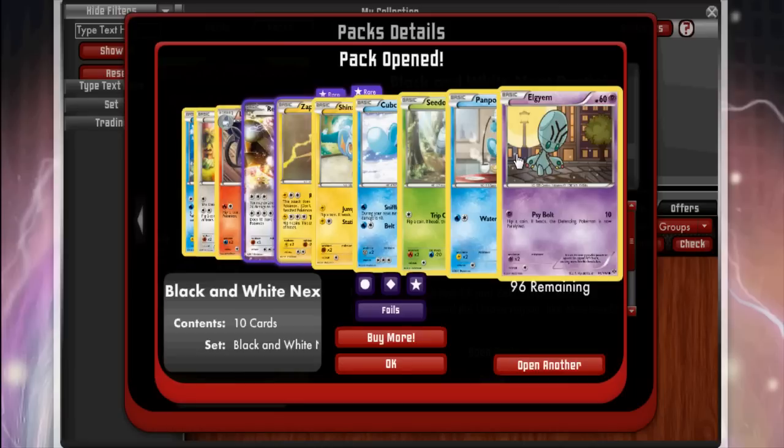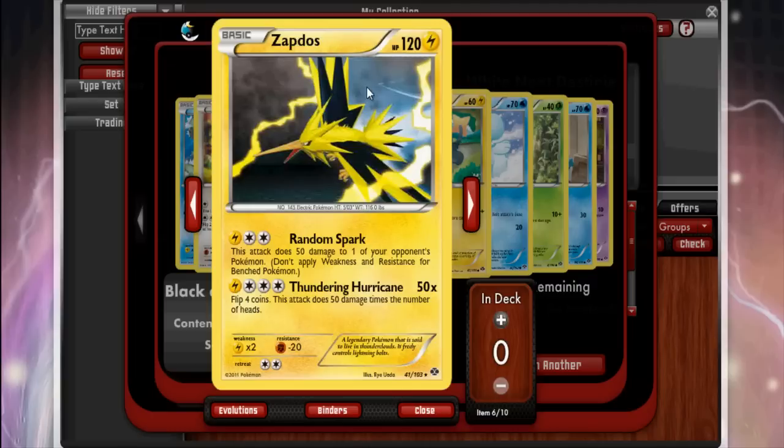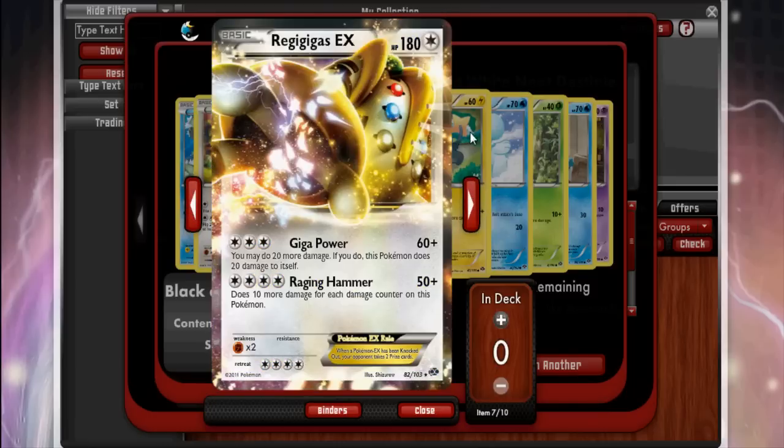We got our first EX hiding back there. Elgyem, Panpour, Seedot, Cubchoo, Shinx. We got Zapdos — 120 HP, one of those big basics we've been seeing so many of. Random Spark does 50 damage to one of your opponent's Pokémon so it can snipe. Thundering Hurricane lets you flip four coins and does 50 times the number of heads, so you average 100 damage. I think this card is pretty solid — not top class but it could see some play.